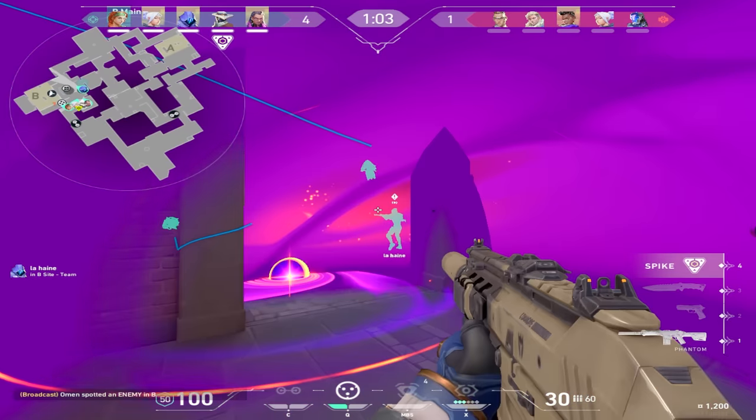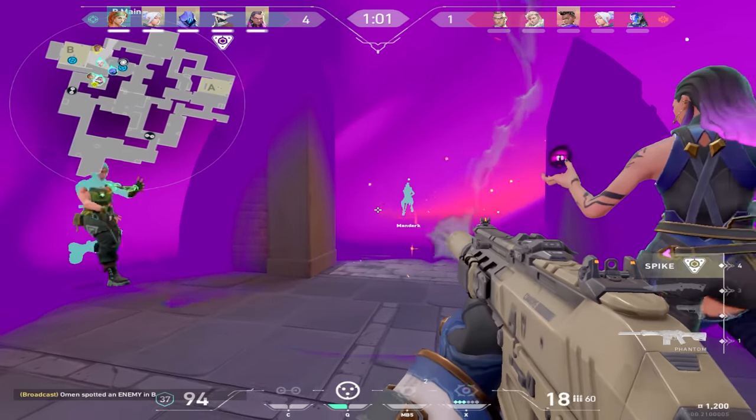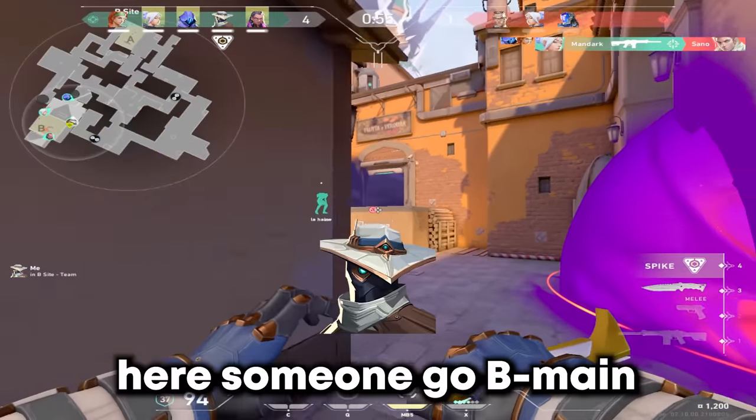Right here, the second my Sky's cage gets a lock on somebody, I just spam in the direct vicinity and we get an easy pick.